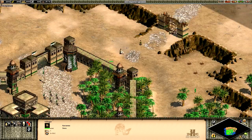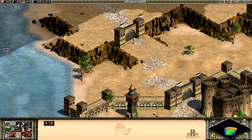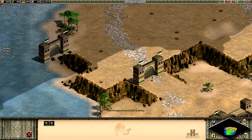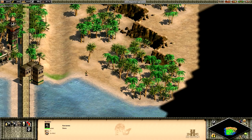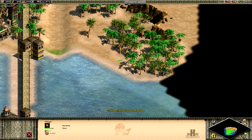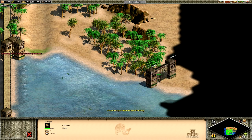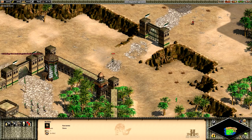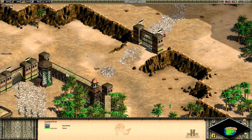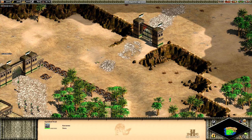I don't remember exactly where to build that one. These guys are going to come up here and we're going to build another gate right up here. That'll keep people from getting through there. These are just some little gaps that need to be plugged up. The way the enemy AI works is they will only attack walls — they won't attack gates.